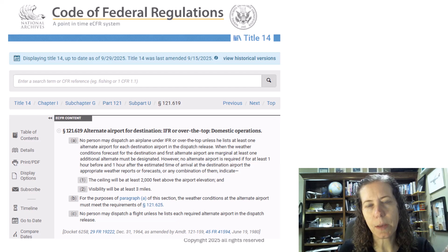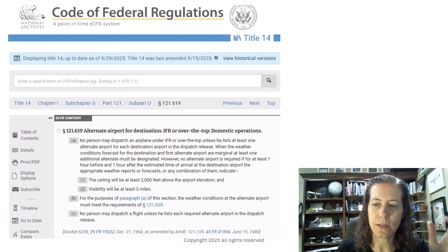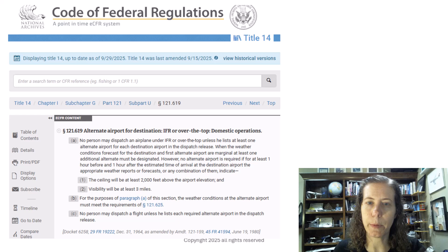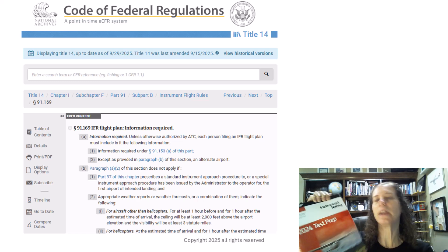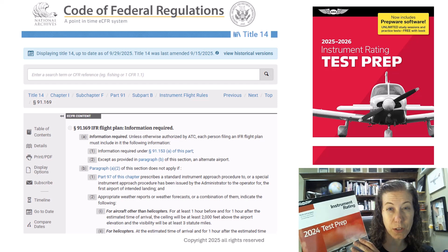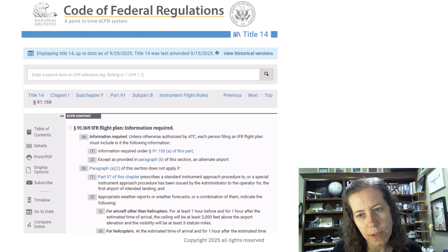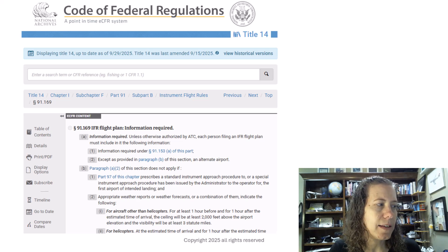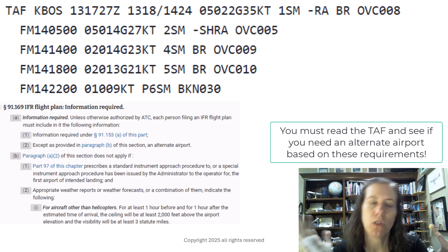It goes a little step further: paragraph B refers to the alternate weather at your alternate airport, and paragraph C means the dispatcher has to list it on the release. You need to know this for operational reasons, and if you're studying for the instrument knowledge test and instrument practical test, I highly recommend the ASA book series. You can check out the affiliate links I'm posting for all these different resources. In real life, you need to know: if I look at a TAF, do I need an alternate?